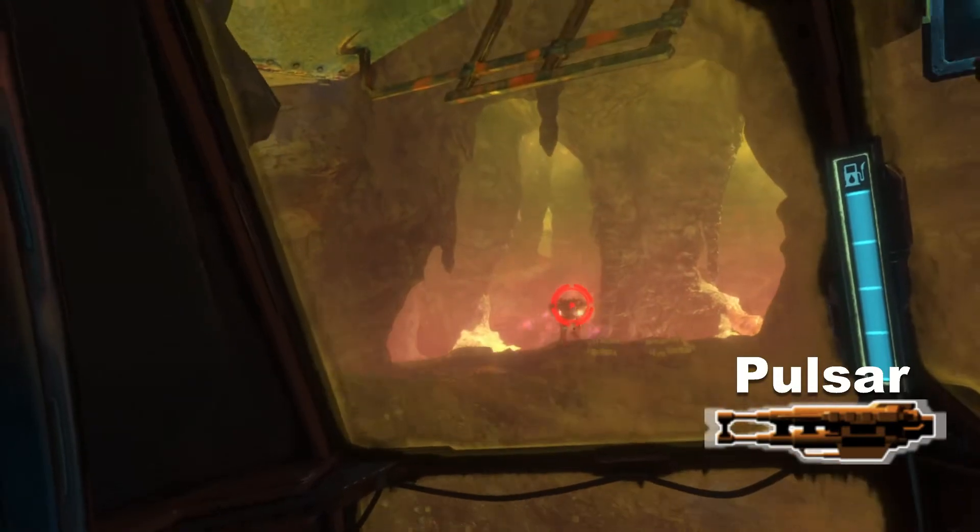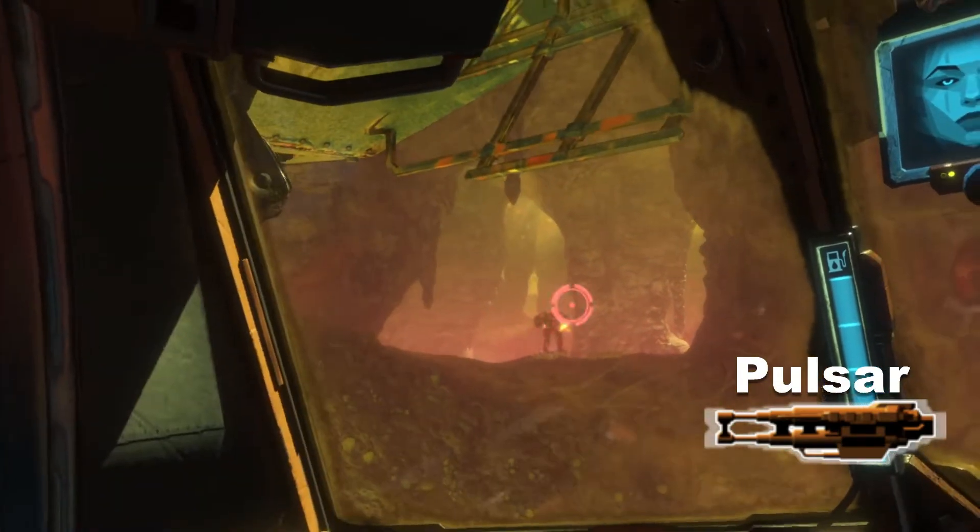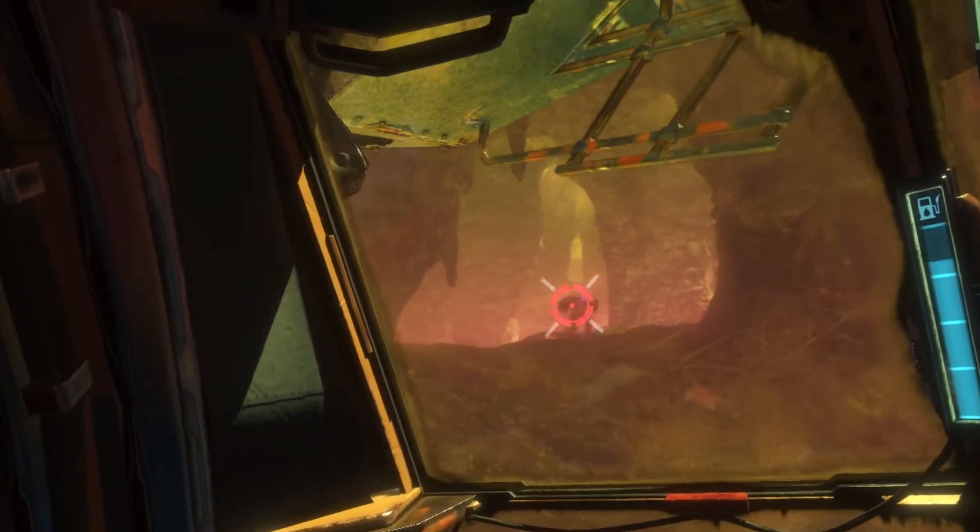The pulsar is considered the worst weapon in the game and rarely used. It does have a small area of effect damage when it connects, though.